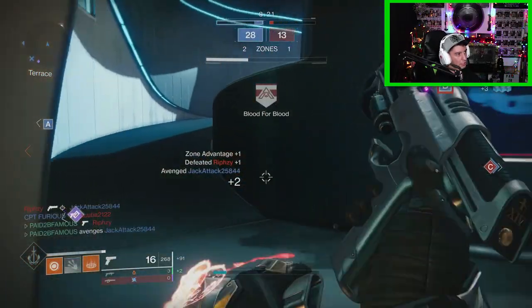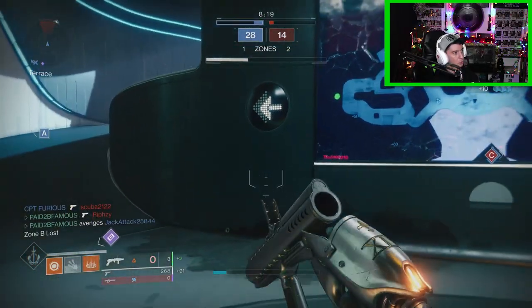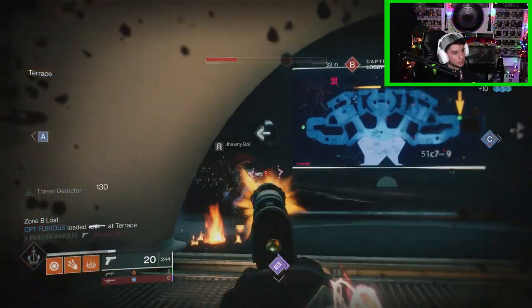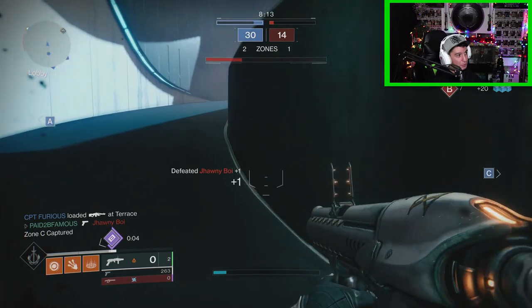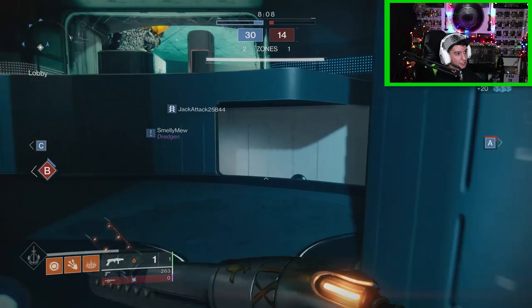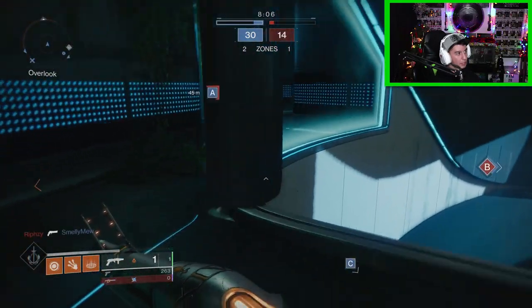Got him with the sidearm — need to reload this real quick. People do not expect you to hit them with that freaking Thermite thing, so whenever they're coming to push you, just aim right on the ground, boom — they're going down.